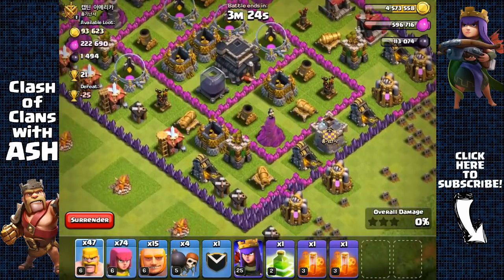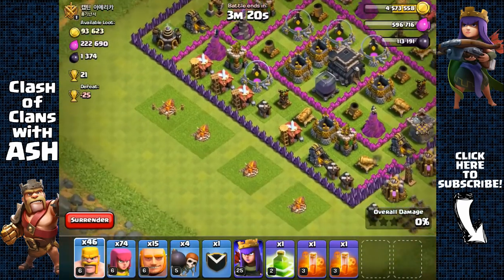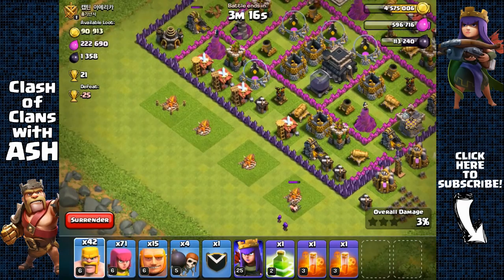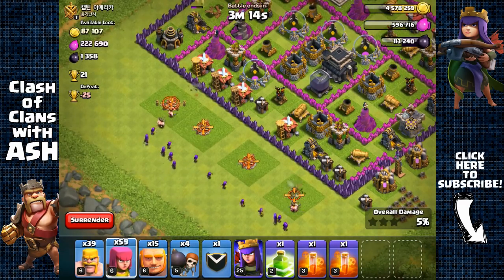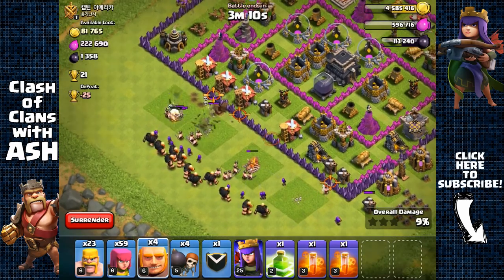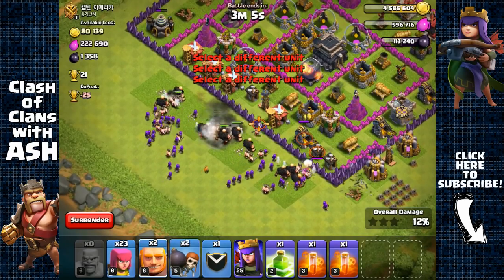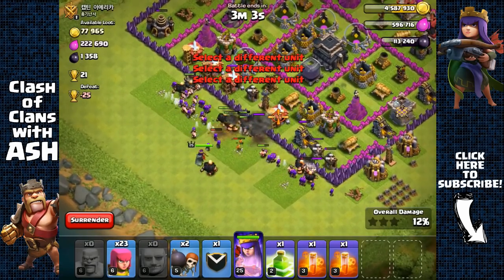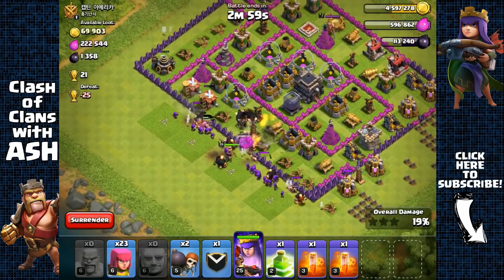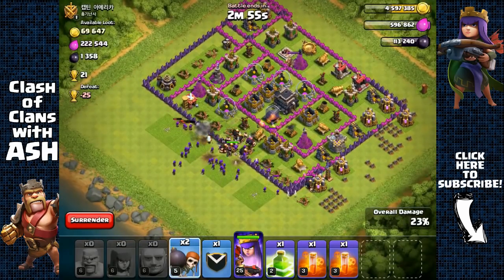Some of the dark elixir is inside those drills, so let's go for that. Let's test the clan castle — it's empty, perfect. Let's start attacking from this side. Let's remove this army camp first to create that space and also spread our archers, giants, and barbarians around. Open that up and send the rest of my giants.